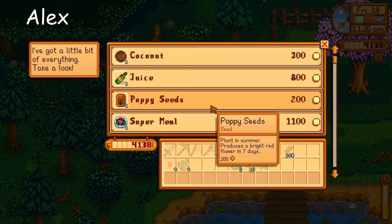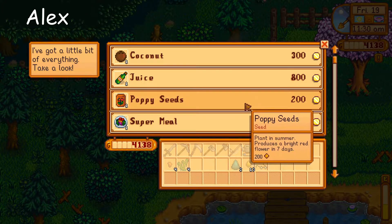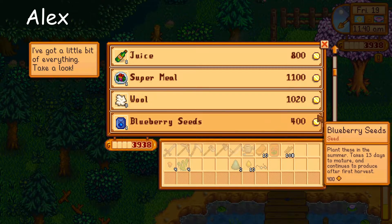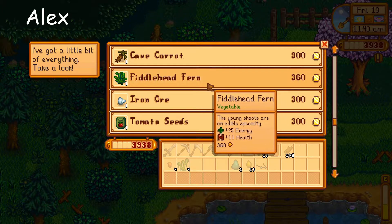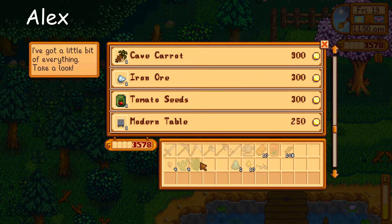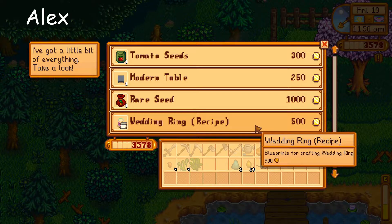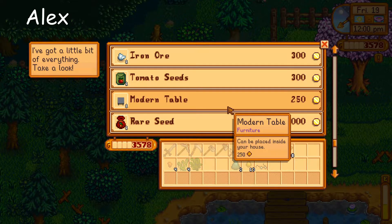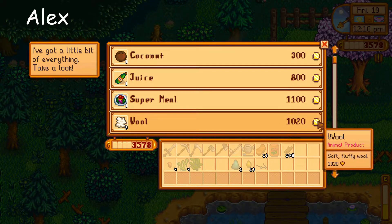Poppy seeds — should I buy those? We do need those for a bundle, buy like one I guess since we only need one. We need that for a bundle. And berry seeds. Fiddlehead fern — buy the fiddlehead fern. Rare seed — oh wait, the rare seed is for a star drop. We don't actually need it for the bundle. Wool — it's a thousand gold. I don't think we're going to be able to get sheep.